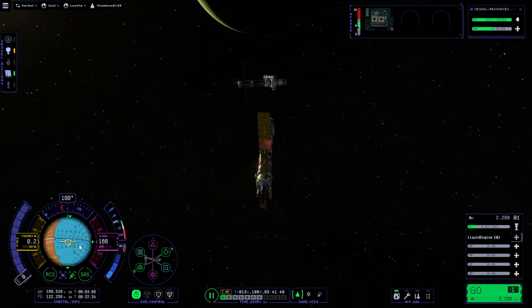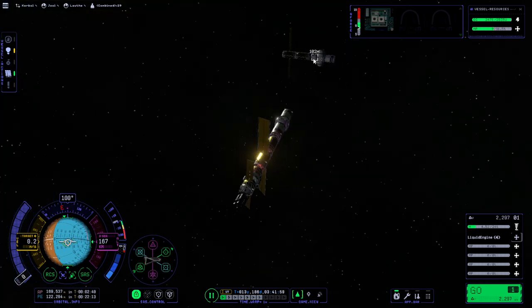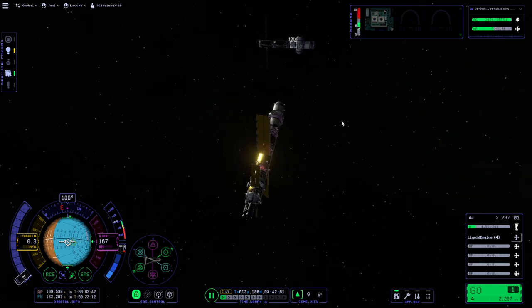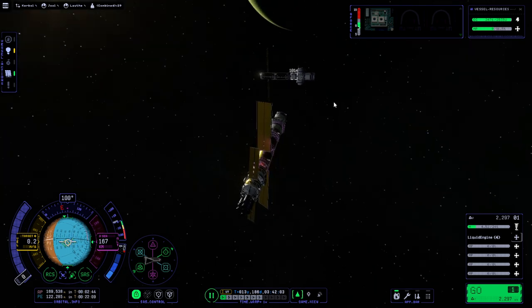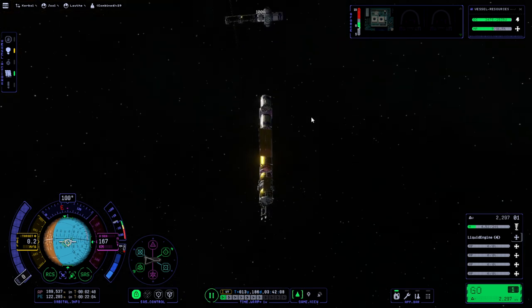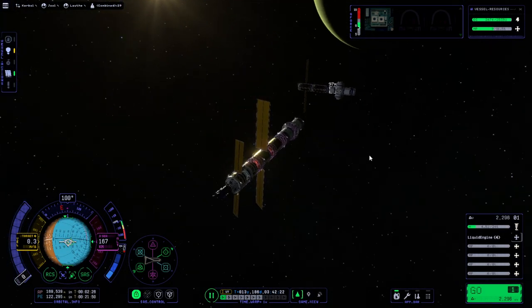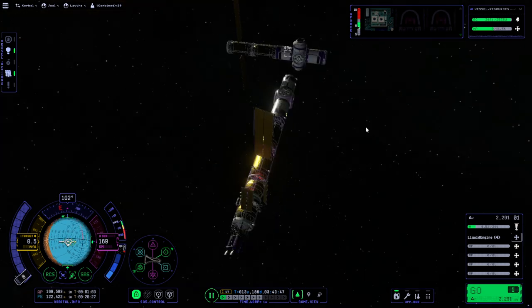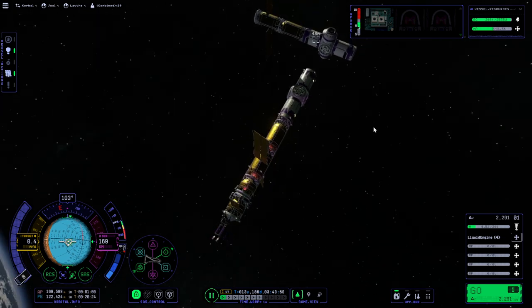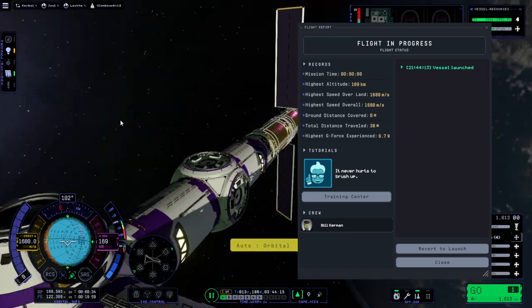The prograde vector is jittery for some reason - I think it's jumping between the vessel location and relative to the docking port location. I'm not sure. Going to save. Okay, we've saved and we are closing in - let's try to go forward a little bit faster. Okay, let's see what happens. Oh okay, they connected and they didn't kill each other!